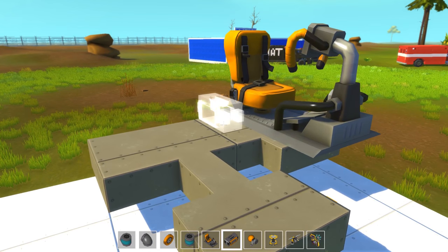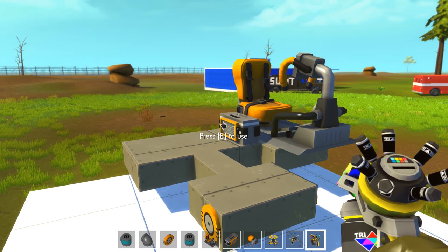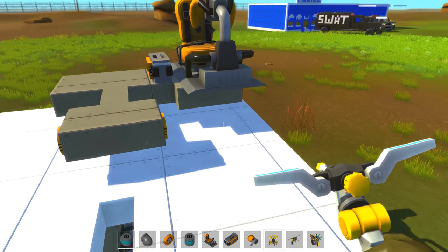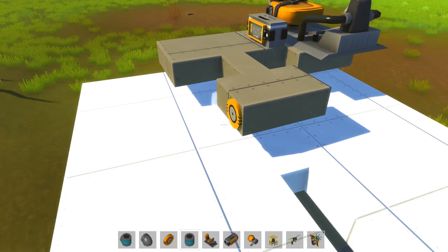I'm trying to think of a ladder design here. Let's go ahead and place the controller. For the ladder, I'm probably going to make it all in a pipe — I think it's going to be the easiest way to do this, or at least the way that looks the best. I only need one bearing here.